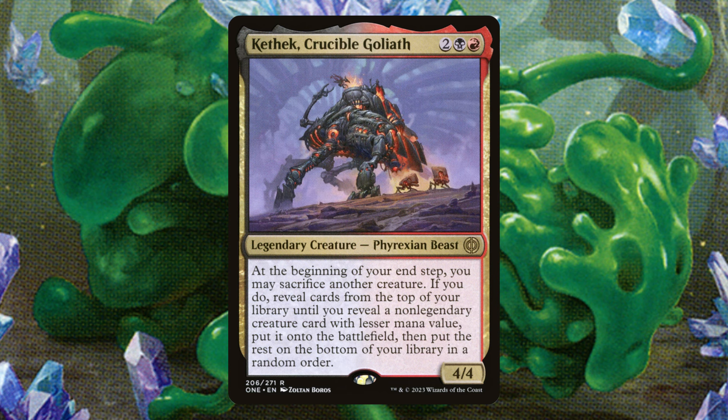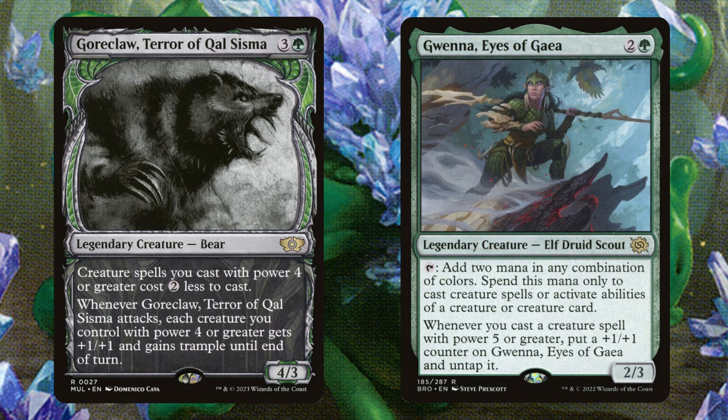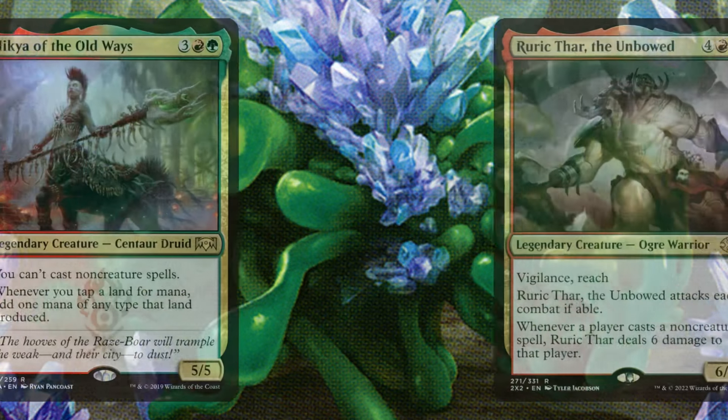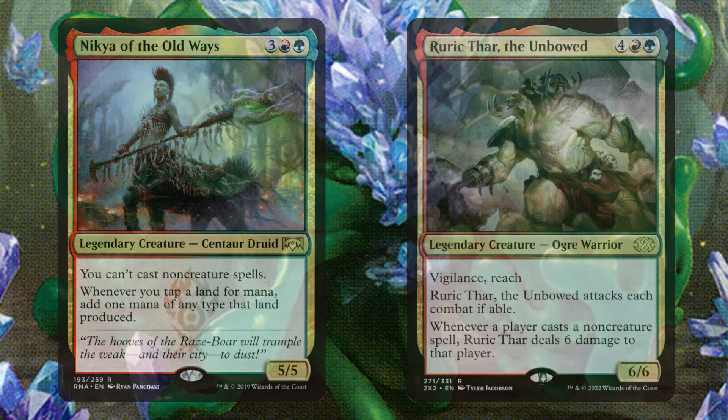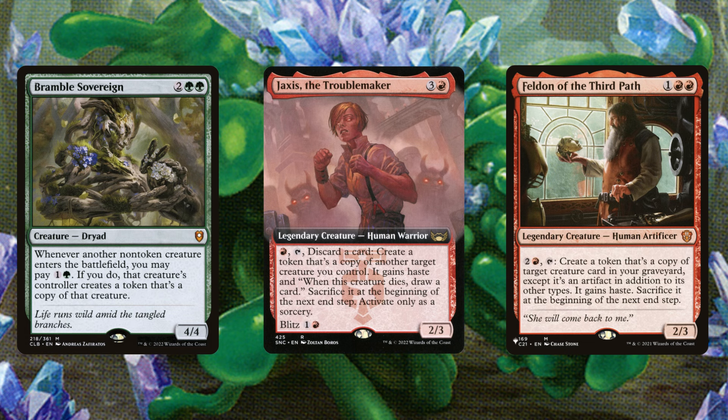Kef Ket Crucible Goliath is a super solid value piece: we sacrifice a creature with a high CMC and essentially explore into a creature with lower CMC, replacing creatures with more creatures and getting a lot of value. Gore Claw is also amazing — all our creatures are already reduced by two, and this can reduce big creatures by an additional two for explosive turns. The dream is to have Gore Claw and Gwenna on the battlefield alongside Henzy and Amori, because anything that's five or six mana with five power will essentially be free or net you mana, generating insane board states. Nikya and Ruik Thar really abuse the fact that this is an all-creature deck.